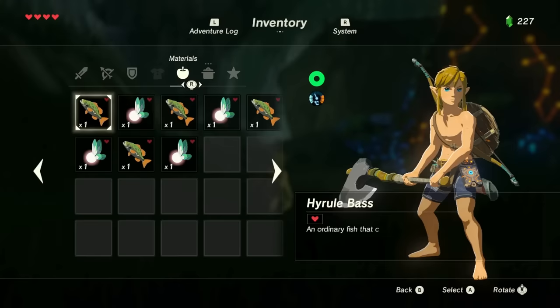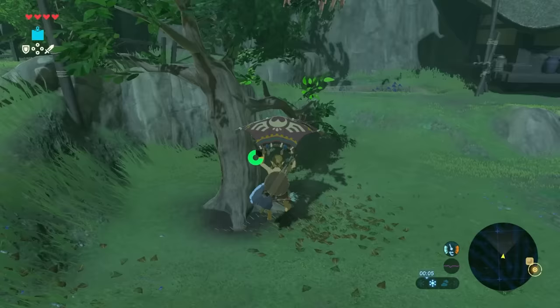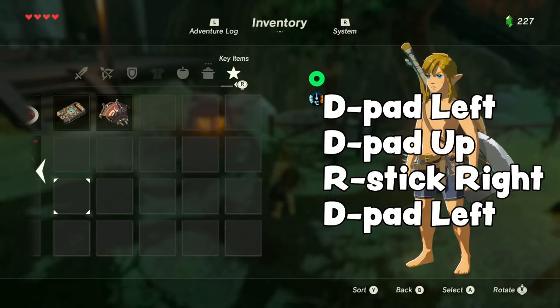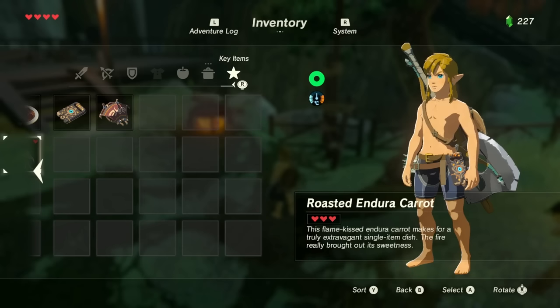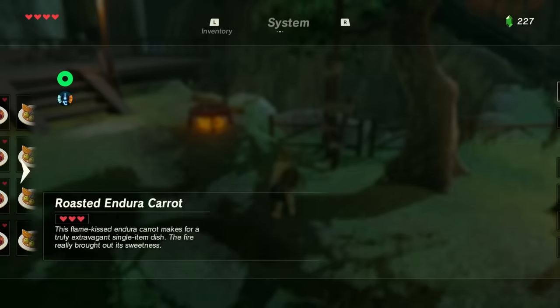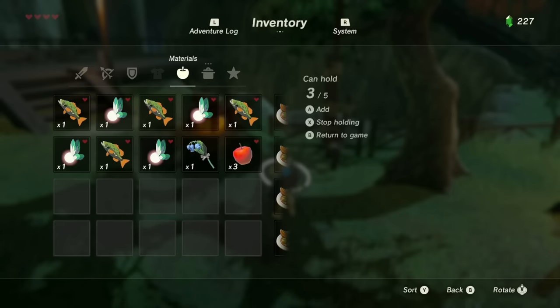After this is done you should have three pages of meals. Sort the meals inventory twice with the sort button to put the 999 Endura Carrots at the end. Now go grab a blue nightshade from the fairy fountain forest and three apples. Go near a cooking pot, then open the key items menu and place your cursor on column one, row three. Then press the following inputs like an old-fashioned cheat code: d-pad left, d-pad up, right stick right, d-pad left. If you mess up, just place the cursor back on that square and try again. Once your cursor is offset to the left, use the right stick to move three pages to the left — you should be in the meals menu with your cursor placed on the apples. Press R to go to the system menu, then press L to go back to the inventory, then go two pages to the right. Press X so Link is ready to hold something, then press A three times to hold three roasted Endura Carrots. Unpause then pause again and you'll be in the materials menu. Press A on a fairy and a Hyrule Bass so Link is holding three roasted carrots, a fairy, and a Hyrule Bass.